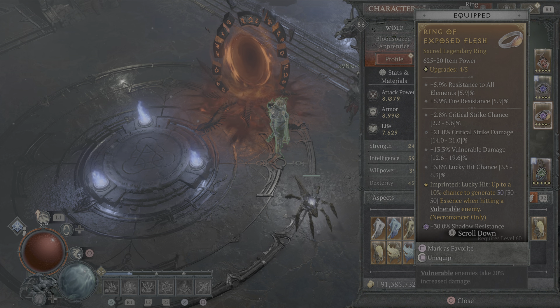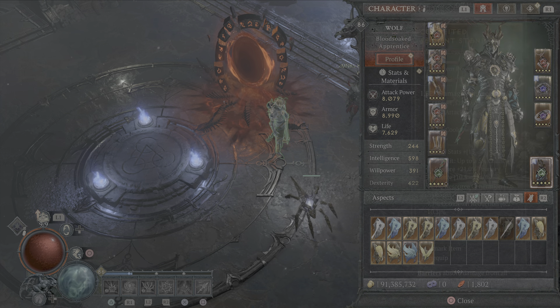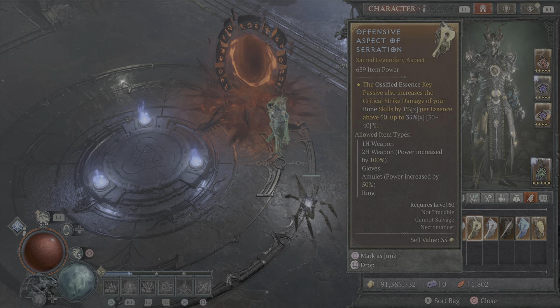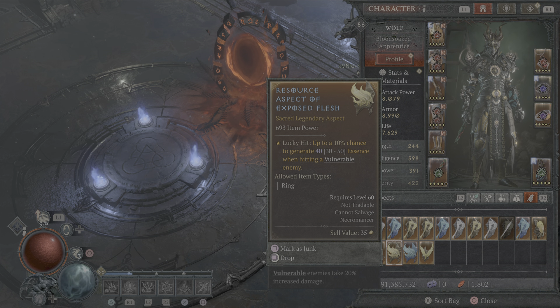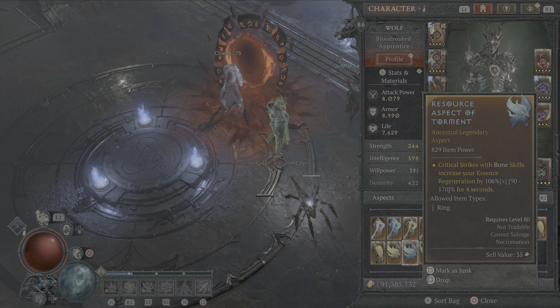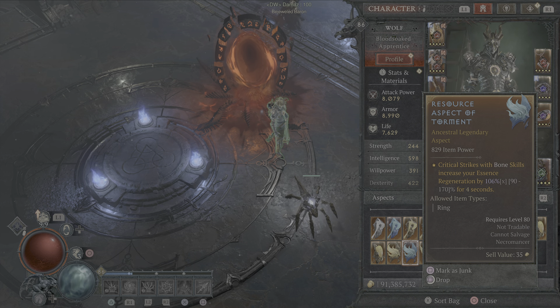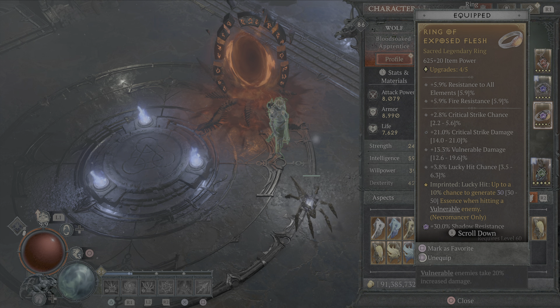This ring isn't the best but it's okay. Exposed Flesh is where it's all at - up to a 10% lucky hit chance to generate 30 essence when hitting a vulnerable enemy. We've also got it rolled at 40 and we're waiting for a really good ring to put it on. Having bone skills increase regeneration by 100% - that's huge, that's 100% multiplicative. If we could get that to 170% we may not even need Exposed Flesh. A higher item level ring would be much better since we'll get more resistance to elements - this is only a 625 ring.